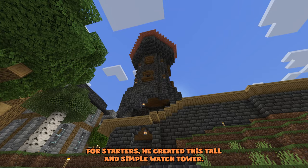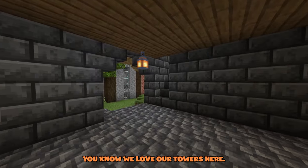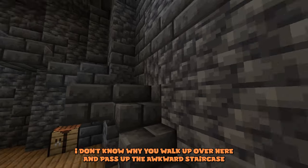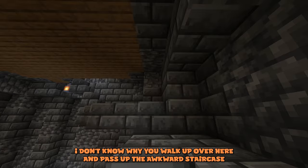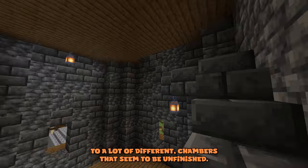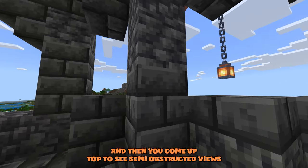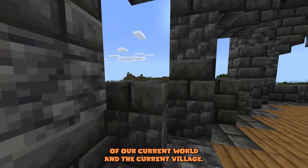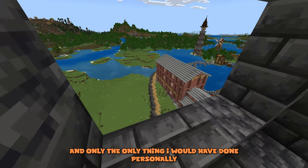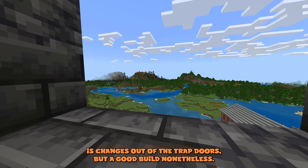For starters, he created this tall and simple watchtower — we love our towers here. It's pretty simple: you walk up, there's a little hole torn in the side, and you pass up an awkward staircase through several unfinished chambers. You come up top to semi-obstructed views of the world and the current village. Good build — the only thing I'd personally change is swapping those out with trapdoors, but good nonetheless.